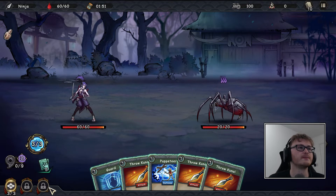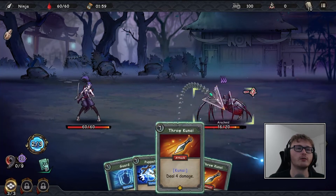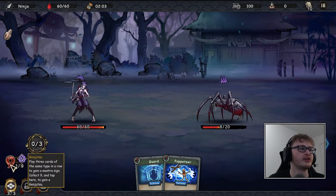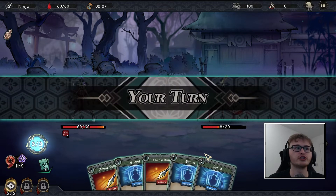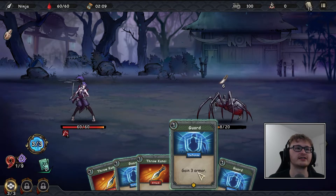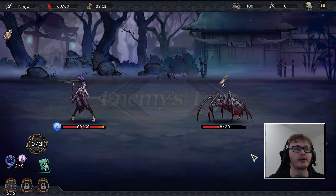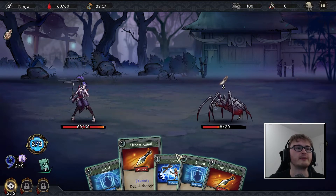Here is our ninja — the final character we have not yet played. The arachnid is not going to attack this turn, so let's try three kunais in a row. As you can see, we've now got one mantra sign. I'm not sure if they stack across fights, but I'd assume they do since nine is quite a hard number to reach.